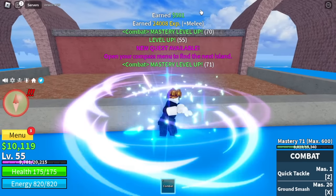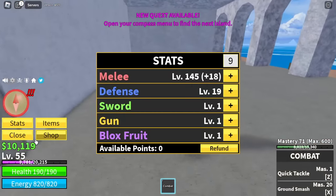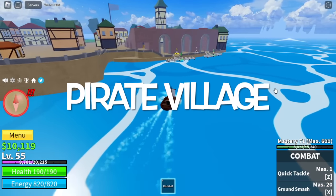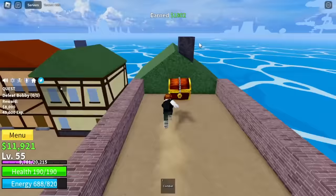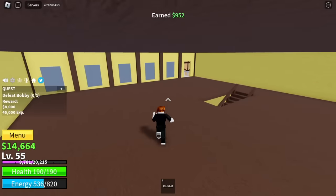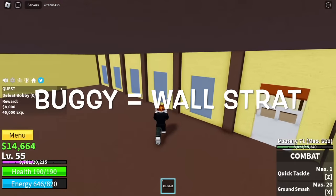Once you reach that level, leave this area. Stats: melee 145, defense 19. Next island is the pirate village — we're going to do two things: grind Buggy and grind chests. First focus on the chests, and after that check if Buggy is there.